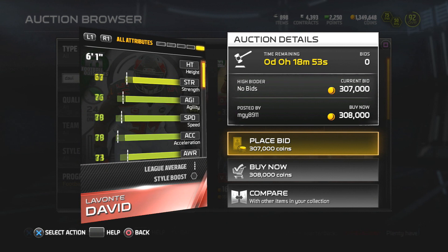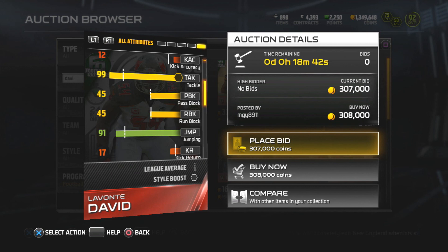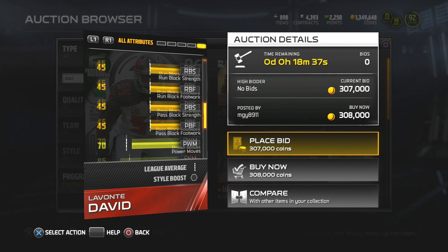A linebacker, man, with 95 zone coverage, 99 pursuit, 99 tackle, and 90 block shedding. Now I run a 3-4 defense, you guys know that. I actually think I would pick this. The 66 catching - yeah, that's like one of the knocks on the card - and 66, it's not terrible but it's not amazing. And 91 jump - just a beast of a card.